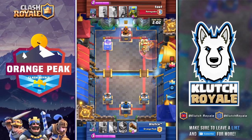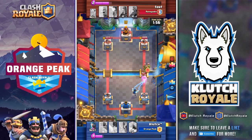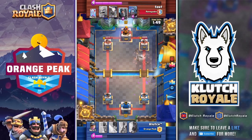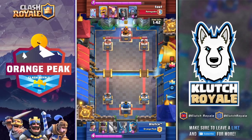We're going to go ahead and do a split push so he has to get that prince on the opposite tower to defend. We're able to walk away with a little more damage than he got on ours. We use the log to stop his incoming troops, and as of right now we have a little bit of a lead.